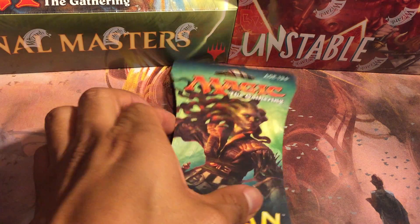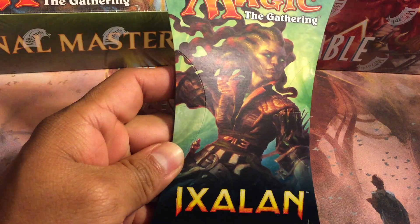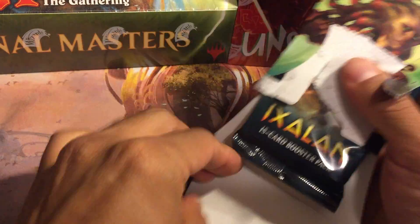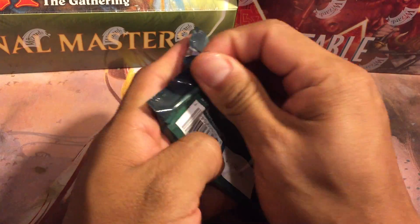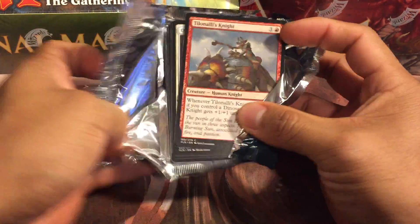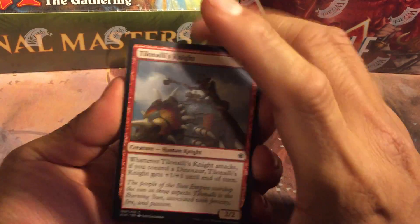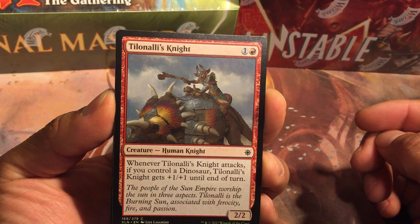Hey, what's up everybody, and welcome back to another episode of daily MTG pack openings here on Core MTG. I got a blister pack here of Ixalan, one of the hot sets from standard. So without further ado, let's go ahead and get this pack cracking. Hopefully we get something great — not necessarily a value, but just something that has potential to be great in a deck, maybe for casual play, commander, any sort. Tilonalli's Knight is our first common.